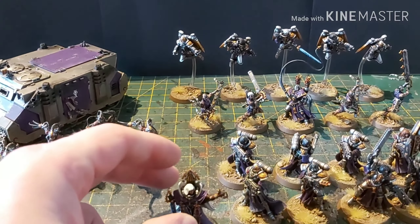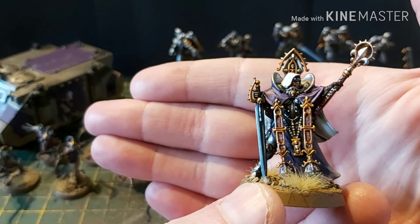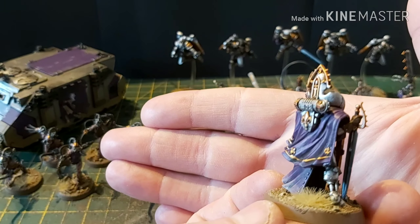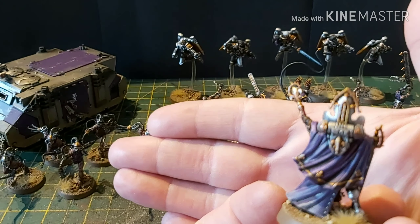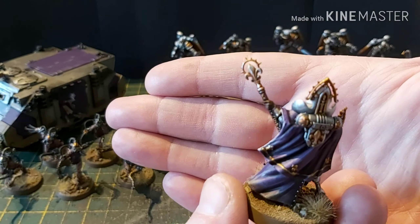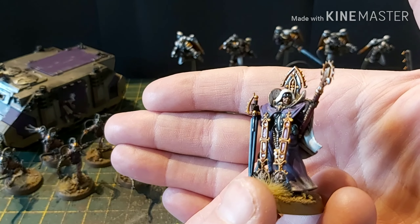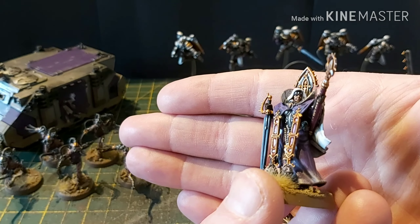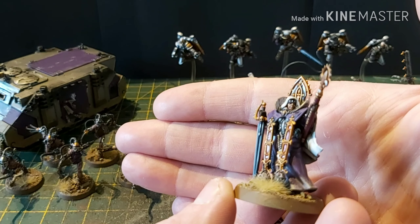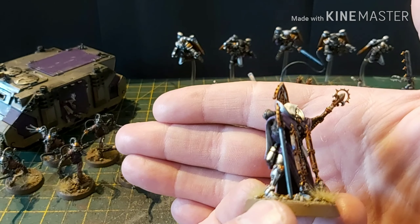Let's start with the Canoness and talk about why she is armed incorrectly. I've gone for silver armour and purple robes — purple being a callback to my original Sisters army in 4th edition, because my first ever Sisters army was the Order of the Martyred Lady back in 1998. She's armed with a power sword and has the rod of office, which is all good, but in order to have the rod of office you also need a bolter — but she's armed with a plasma pistol.